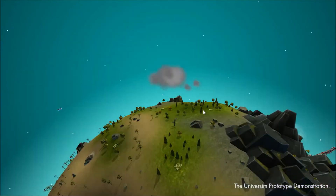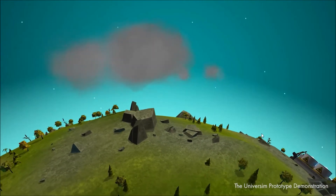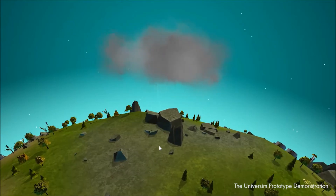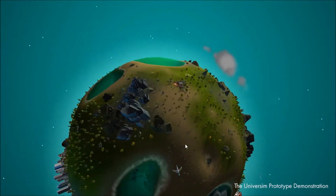This prototype will give you a good sense of the overall mood of the game, and even allow you to discover a few easter eggs hidden around the planet. The prototype will be available within a month following the conclusion of the Kickstarter campaign. We want to take a little more time to polish it so you can enjoy it properly.